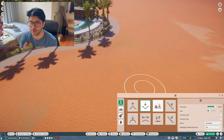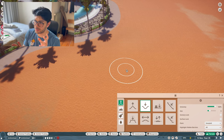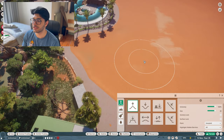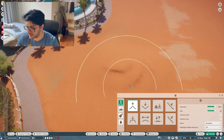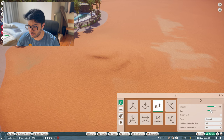Step one: terraforming. You need to really make sure that you terraform a little bit if you want to achieve some kind of vista, some kind of special look to what you're making. I usually don't go very tough on these things. So in the beginning, I pick the biggest brush, and once you pick the biggest brush, you can just slightly raise it. I already raised too much, but that's okay — we can fix that. Then I flatten a section of what we just raised.